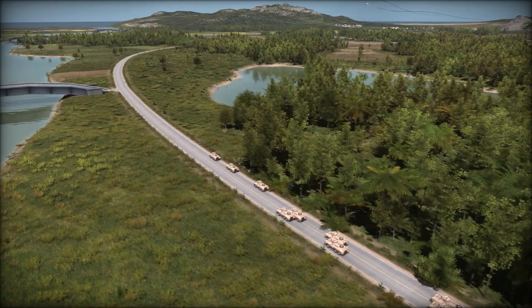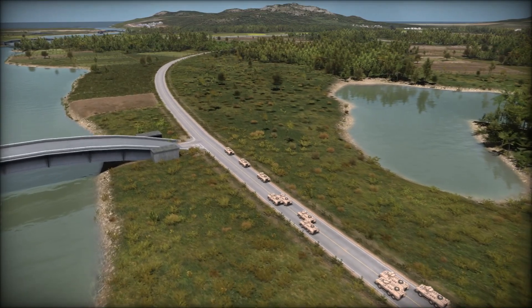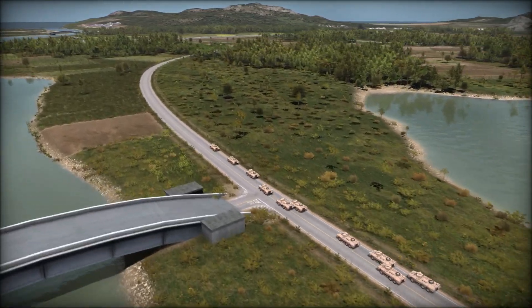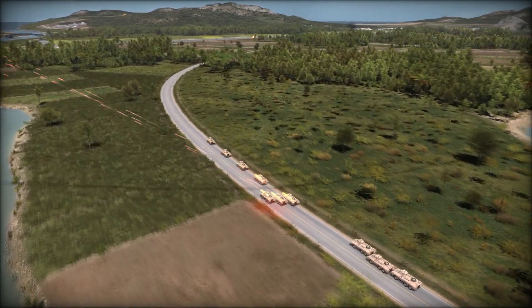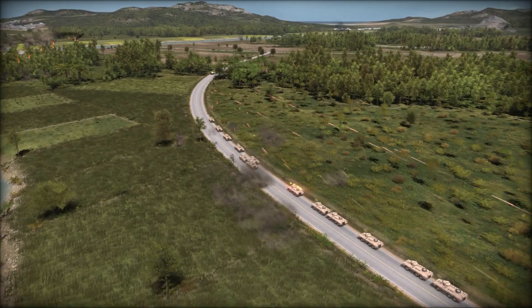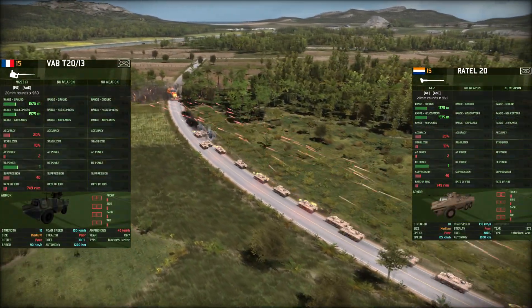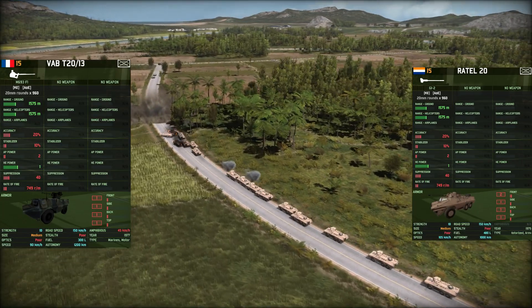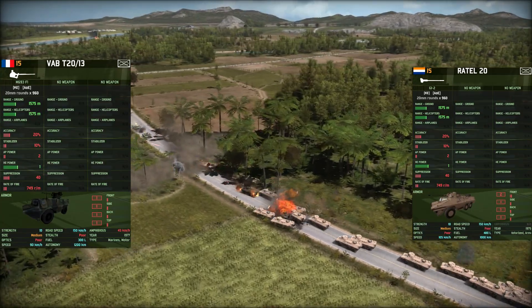During battle, the Ratel-20 has a pretty simple job, and that is to get infantry to the front line very quickly. Just like a lot of the South African vehicles, this thing is fast — 105km off-road is pretty insane. If we compare to the previous speed demon of the Blue-for transports, the VAB-T-20, this thing goes 15km an hour faster off-road.